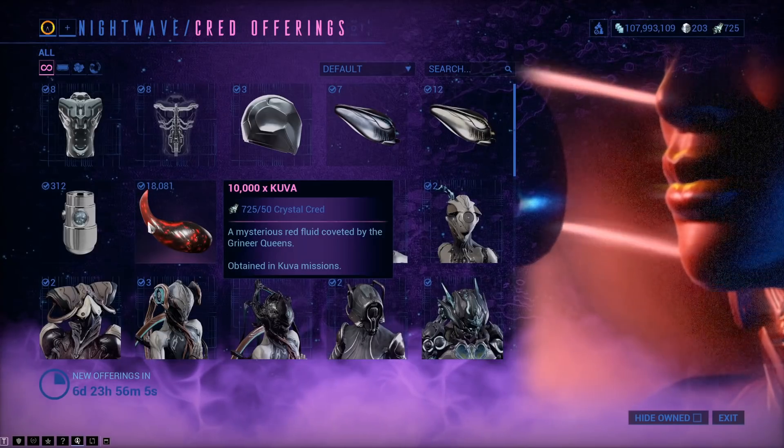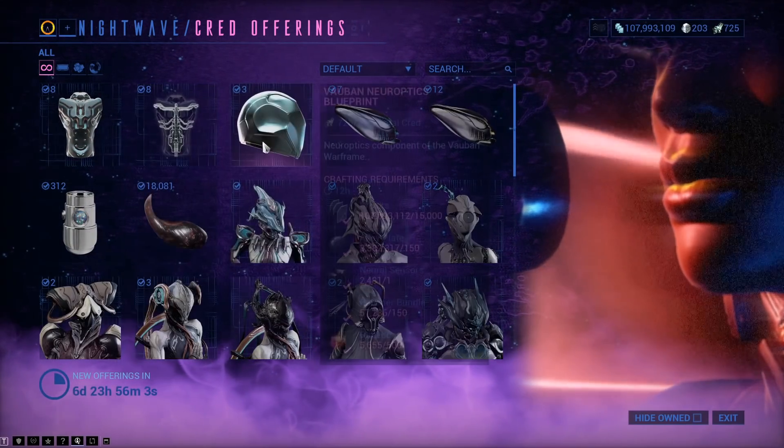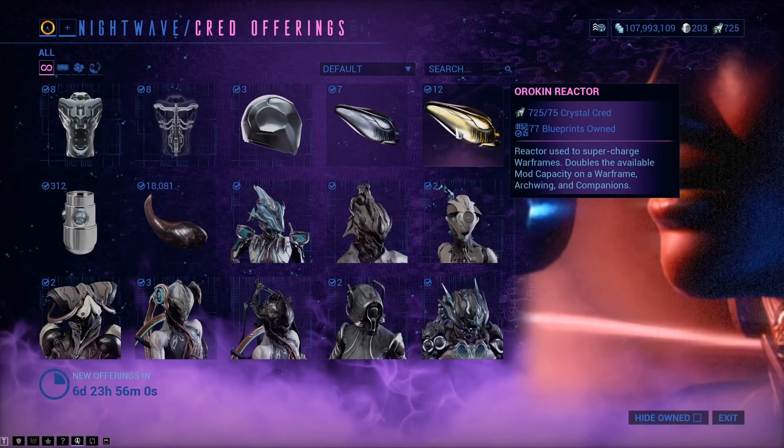For credit offerings, there is Kuva, Nyetan, Vorban Parts, Catalyst, and Reactor.